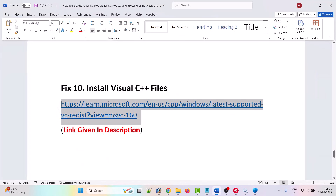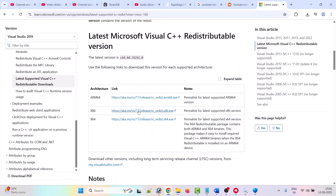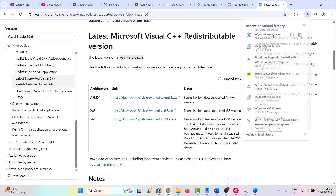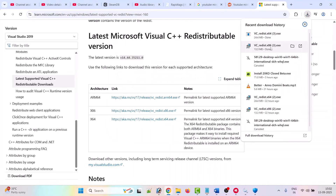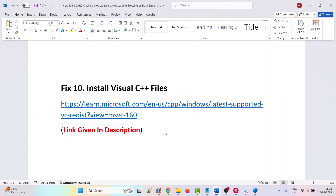The tenth solution is to install Visual C++ redistributables. Go to the official Microsoft website, scroll down, and download both the x86 and x64 versions, installing them one by one. For the x64 version, if you see a Repair option, click Repair; if you see Install, click Install. After installing both versions, launch the game and check if your problem is solved.